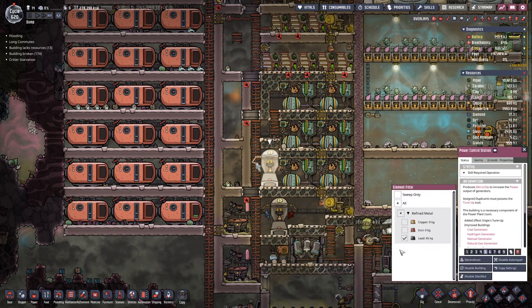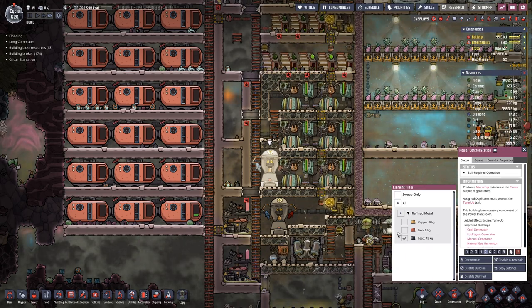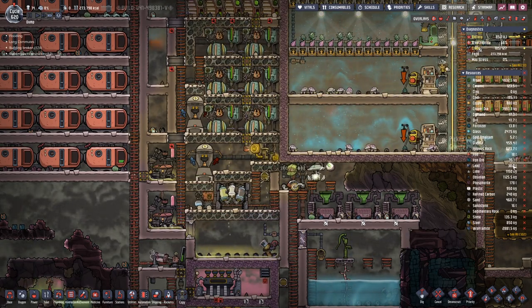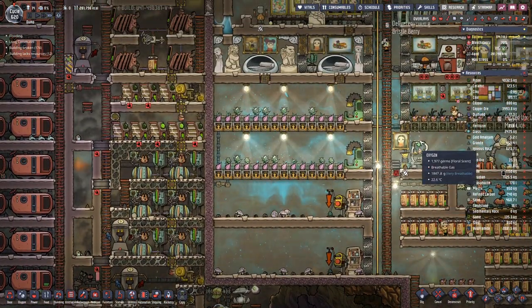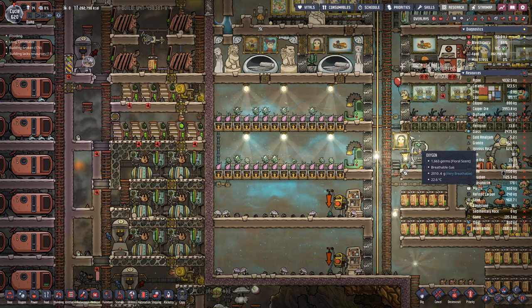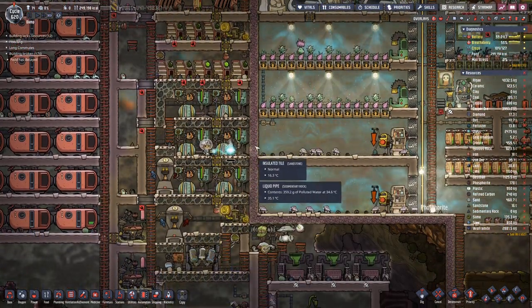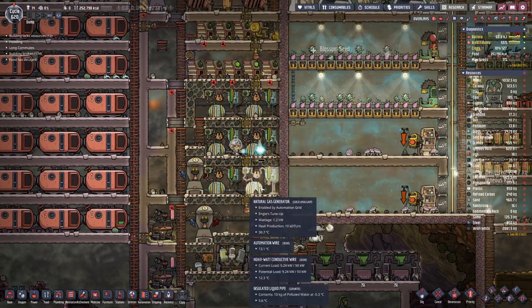Here I switched the tune-up to use lead exclusively because we have a wide amount of lead. It's not really useful for any building because it has a negative decor factor and a low melting point. But creating microchips out of it that we can then use to tune up our generators — that works well.